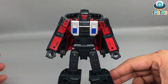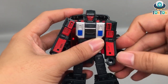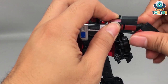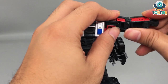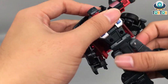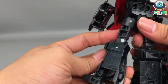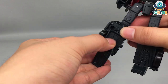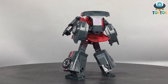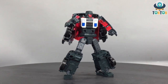Now moving on to the articulation. First up, the head — he cannot look up and down at all because it's on a mushroom joint, so all you can do is rotation. Arms move out, rotation, and you got a bicep swivel, 90-degree elbow bend. There's a waist swivel, kick to the front, kick to the back, and a split. Thigh swivel, knee bend, feet movement, and a pivot. Articulation-wise he still counts as good articulation, but you're not gonna be displaying him in robot mode — you're gonna transform him into car mode and put him on Menasor's leg.